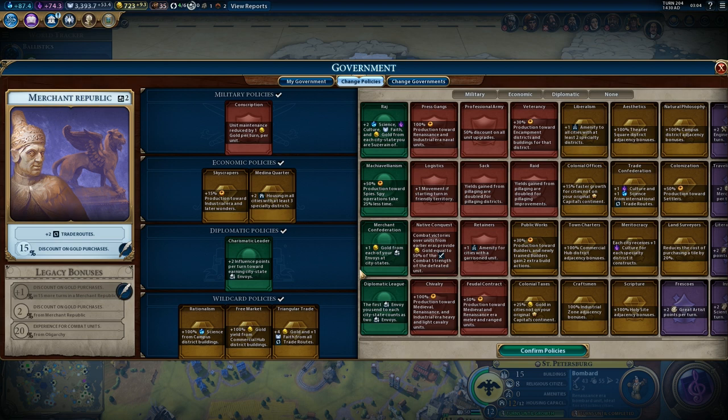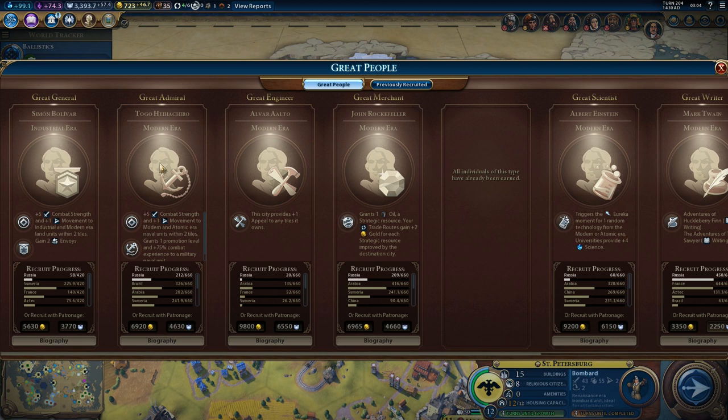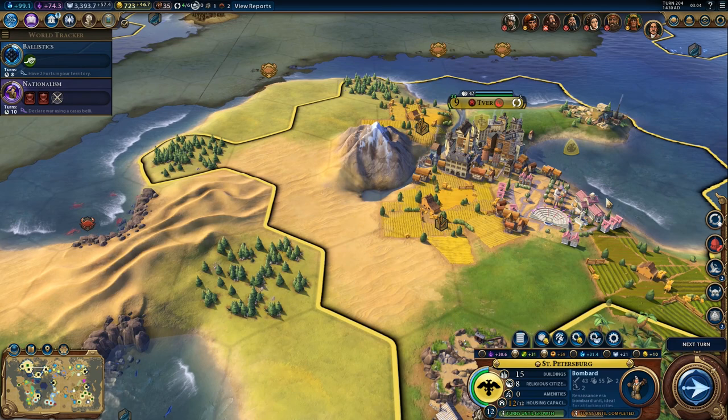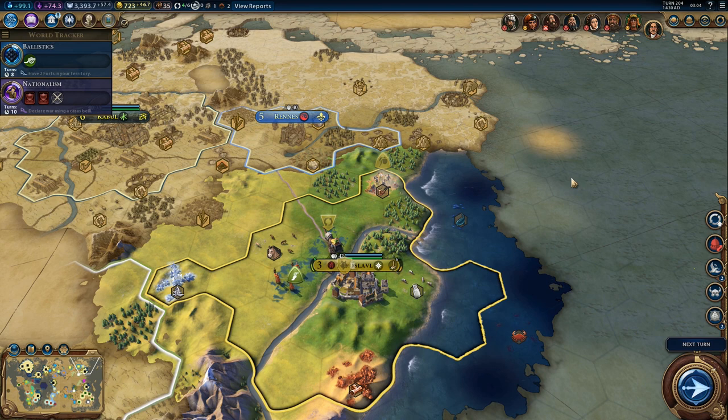Extra faith is actually useful because we can use that for great people or for national parks. How are great people? Arabia isn't quite close to the great merchant yet, and we'll need a lot more faith - more progress, basically. We should build at least one more commercial hub somewhere, not quite sure where. Probably in Novgorod - that was the plan for the commercial hub.